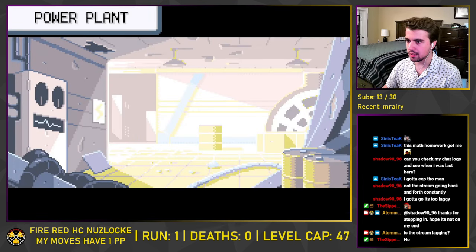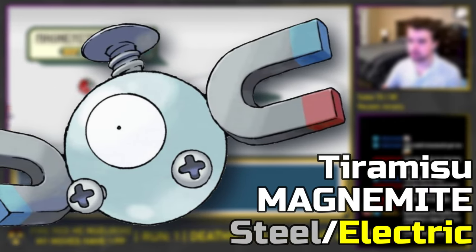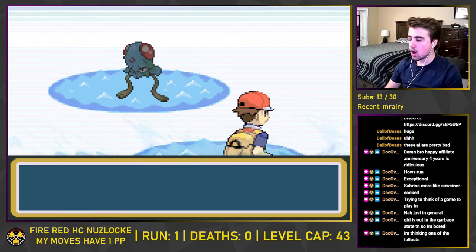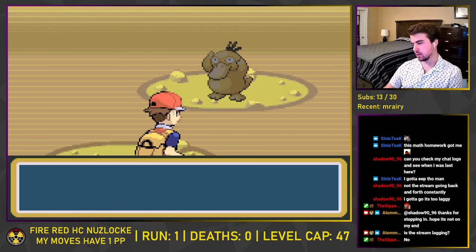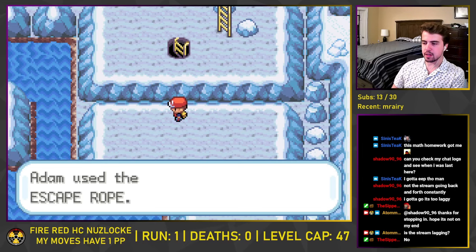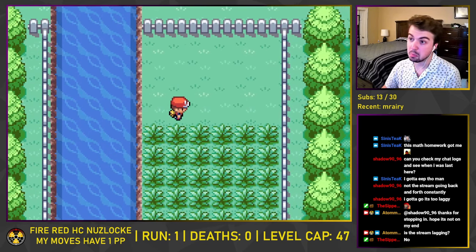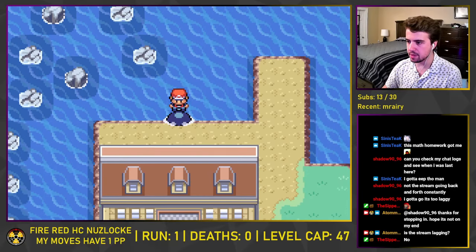Now that we can use Surf, we take a quick trip to the Power Plant where we capture Tiramisu the Magnemite — one of the best Pokemon in this game as the only Steel-type available in the main story. We then fly back to Fuchsia and capture a Tentacool on Route 19 named Calamari. In Seafoam Islands, we capture a Psyduck which we named Grapes. Taking an alternate path south of Pallet Town on Route 21, we snag Spaghetti the Tangela, and before we know it, we arrive at Cinnabar Island.